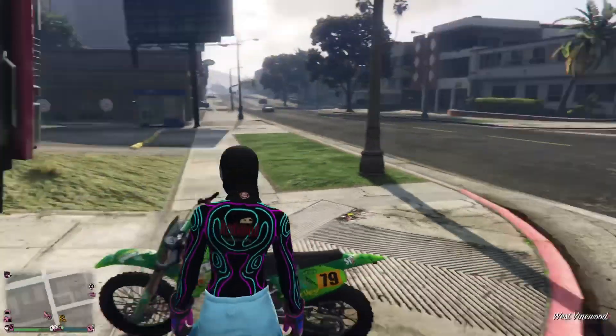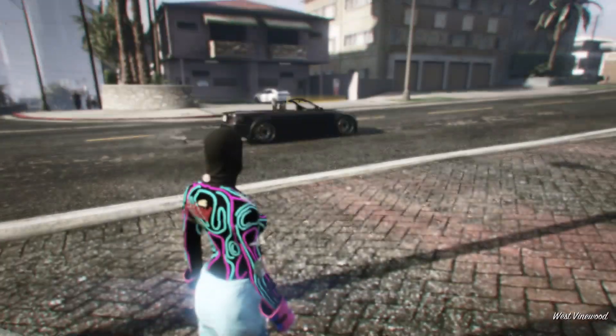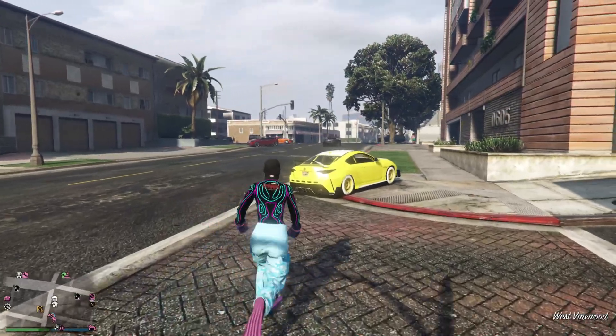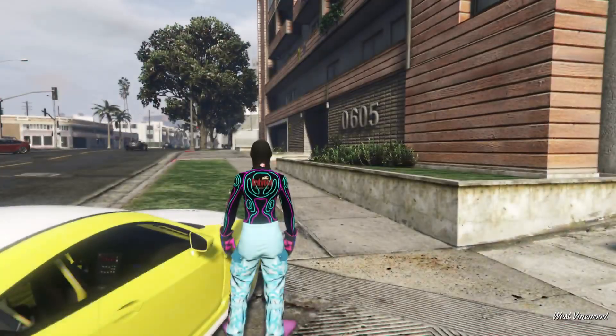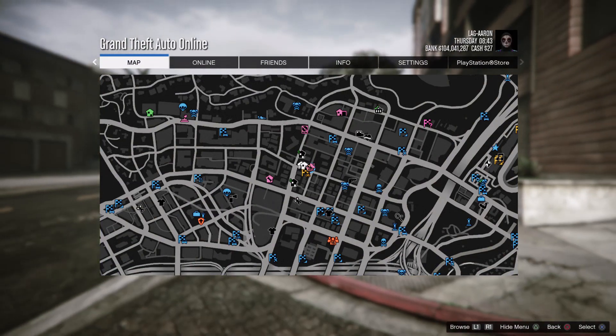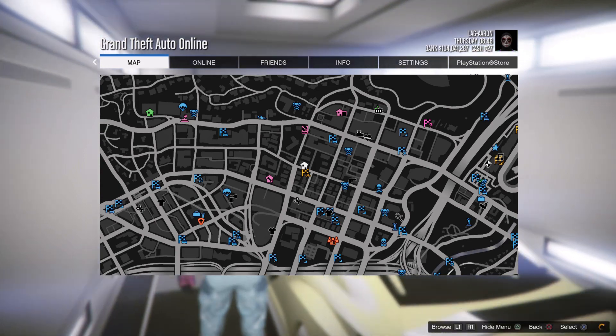You've done the glitch correctly. All you want to do now is get off the bike and keep pressing pause while running over to the vehicle that you want to receive from your friend. Notice this vehicle is close to my friend's MOC, so I'm simply going to get in it and hold start.